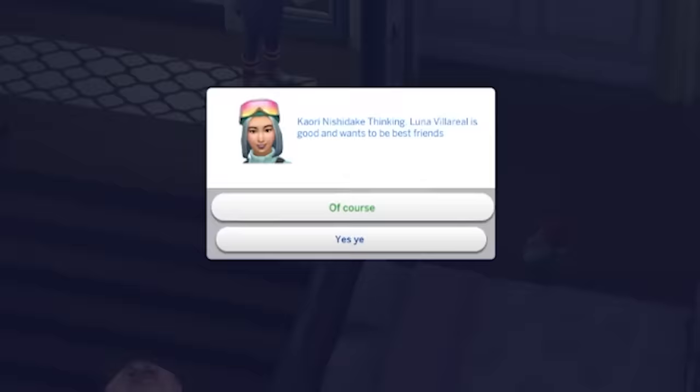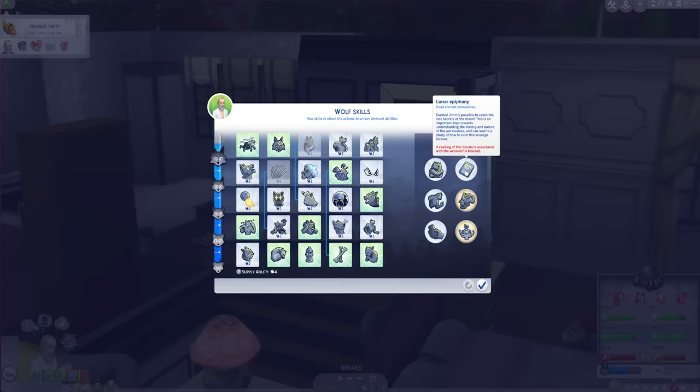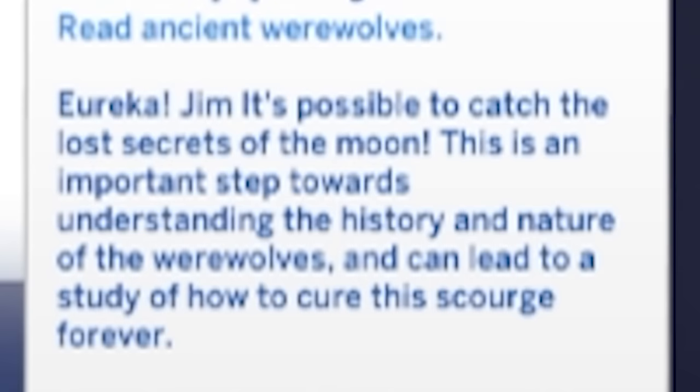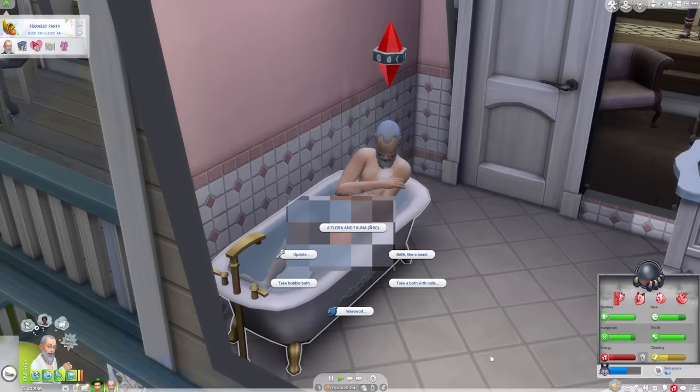Luna Villa Real - it sounds like I'm actually trying to speak Simlish. She wants to be best friends - 'of course or yes ye' which is basically no. Yes ye, oh my god. My goal was to try and cure them of this werewolf - sorry - furry disease they have. I need this unlocked but it says 'a reading of the literature associated with the werewolf is blocked.' It's possible to catch the lost secrets of the moon - this is an important step towards understanding.